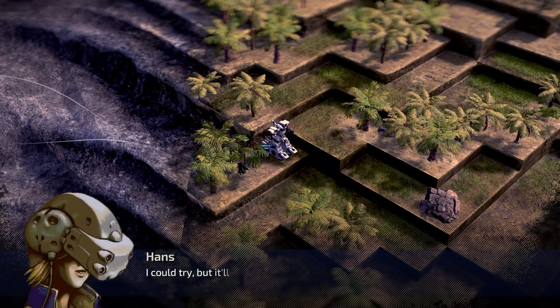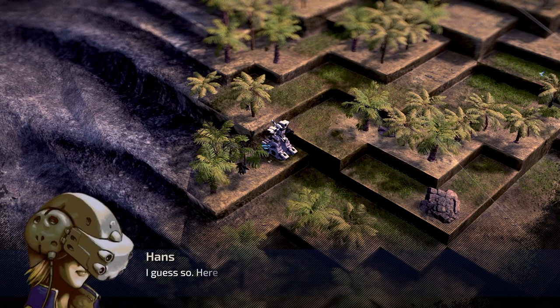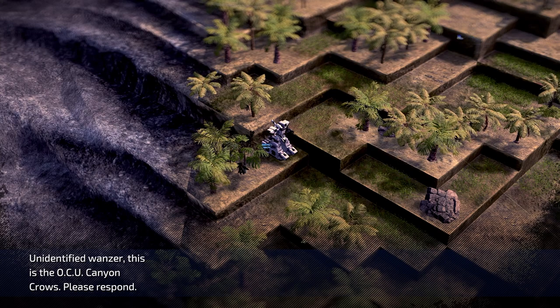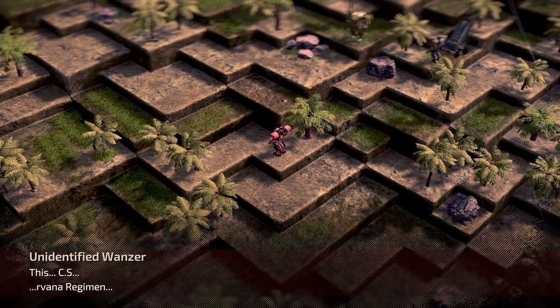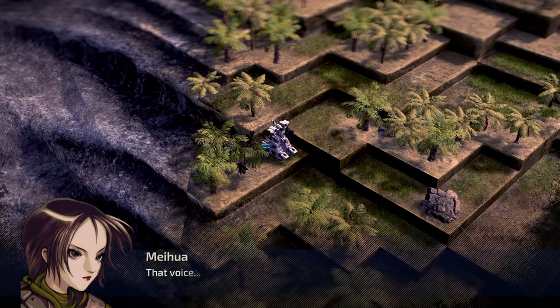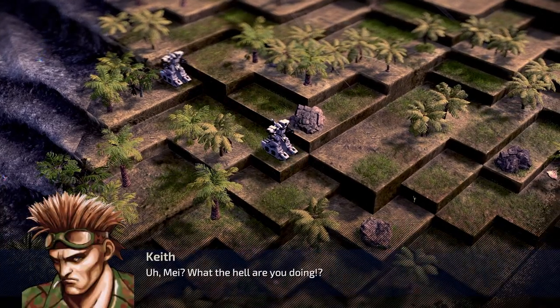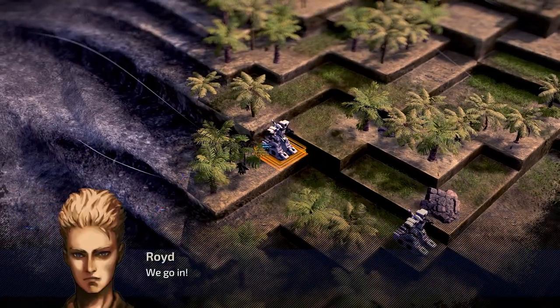Can you contact him? I could try, but it'll blow our cover. They'll find us sooner or later — no harm in trying I guess. Unidentified wanzer, this is the OCU Canyon Crows, please respond. He's requesting assistance — and that voice... May, what the hell are you doing? What do we do now? We go in.